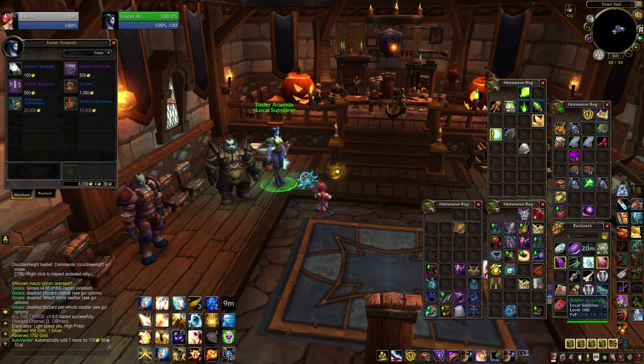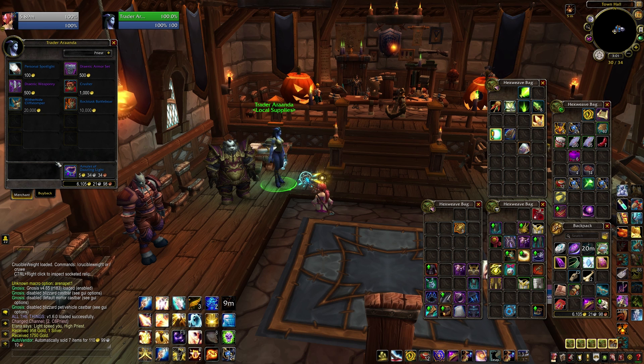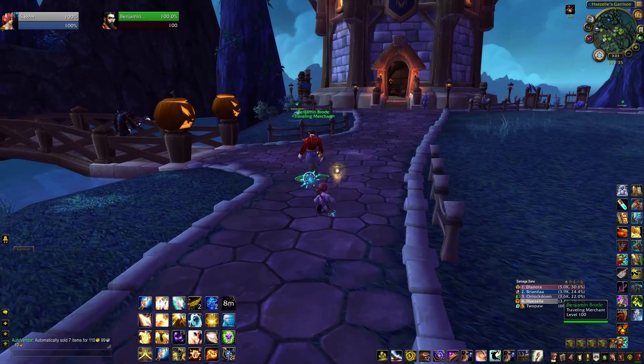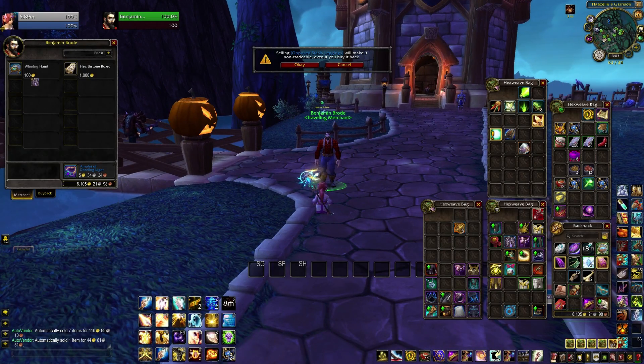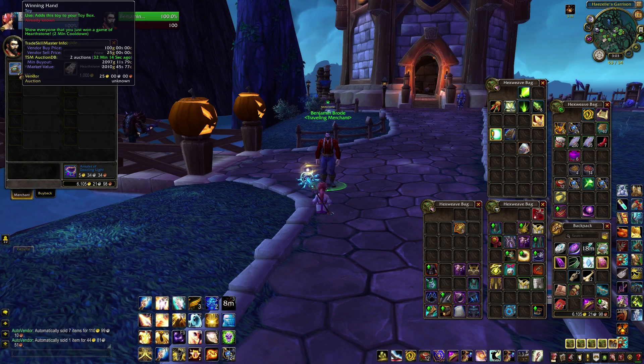Next on our tour, stop by the main building of a Level 3 Draenor Garrison to pick up a Personal Spotlight from Trader Aranda for Alliance or Derek for Horde. If you don't have a Level 3 Garrison, try to find somebody who does and then visit their Garrison. That's toy number twenty-six. We'll find two more toys in that same Level 3 Garrison — look for Benjamin Brode patrolling outside to get the Hearthstone Board and Winning Hand, which brings us up to twenty-eight. Typing /tar Ben and then turning on track targets should help you find him.